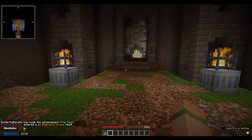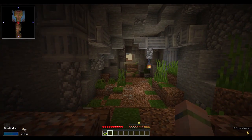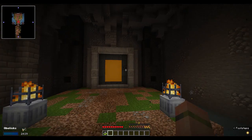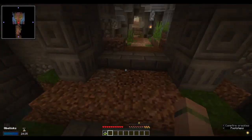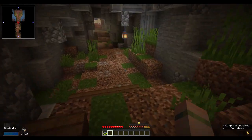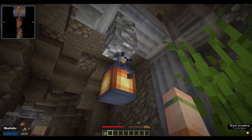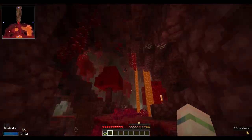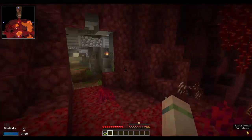We have now entered the vaults. Our first vault will be randomised, so we don't know what's in here, but this is how we're going to get all of the items we need, such as dirt and wood and a light source. Our first room is a nether room! It's great! Except I have no tools.